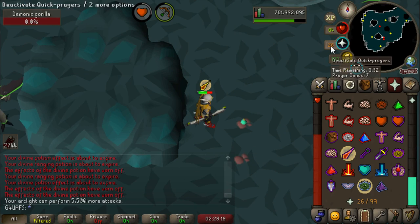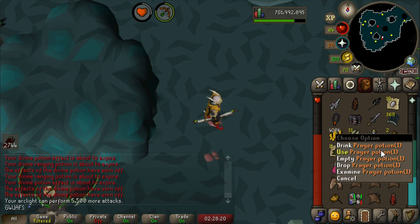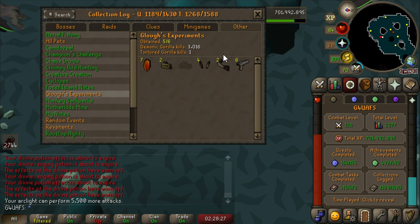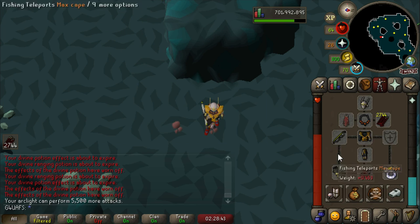That is our last Demonic Gorilla — we are out of supplies for this trip. We have passed 3,000 Demonic Gorilla kills with no heavy frame. Sad, very sad game. I'll be coming back here though — this log is going to be green one day, I swear. We've only got 7 Zenite Shards in 3,000 kills; we should have about 10. But we'll make it through this.